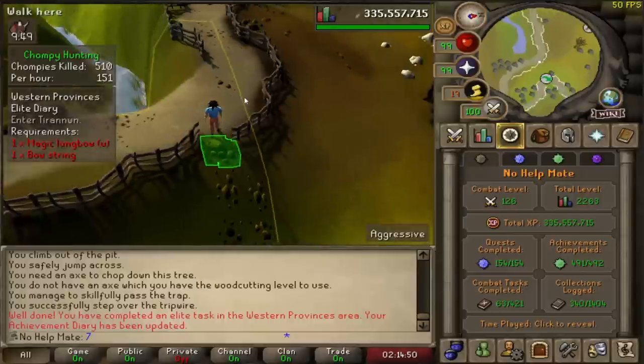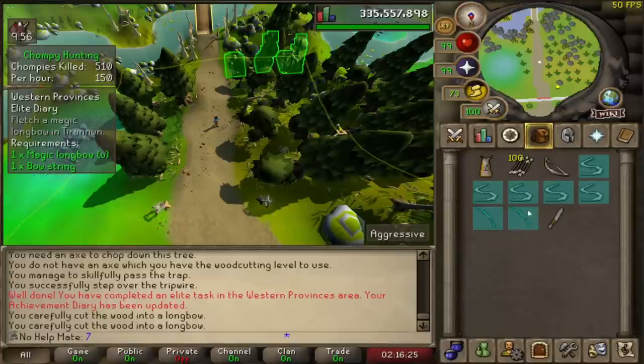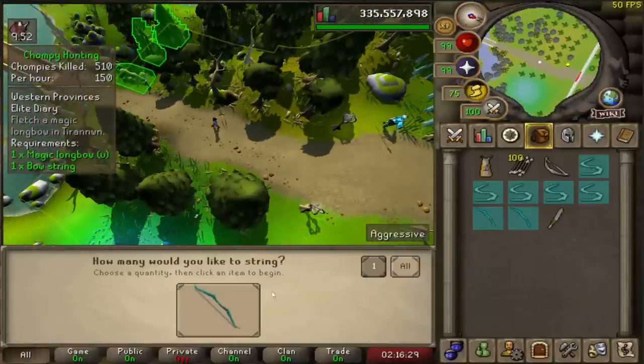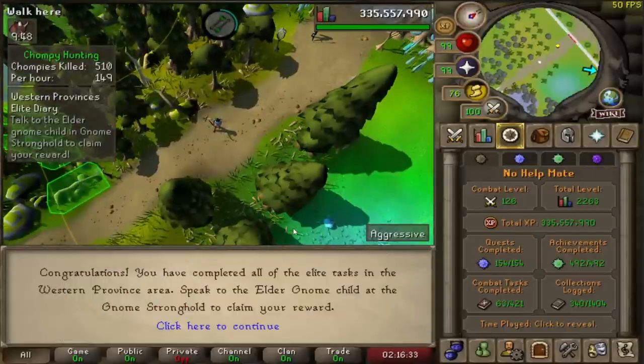It was kind of a treacherous journey to get here. Now we need to make a magic longbow in Tirannwn. And congratulations — you have completed all the elite tasks in the western province area. Speak to the elite gnome child at the gnome stronghold to claim your reward.